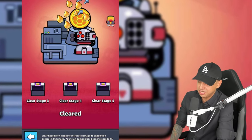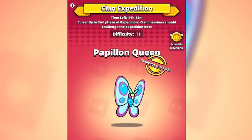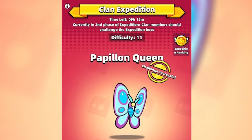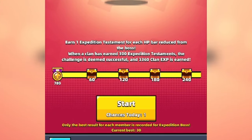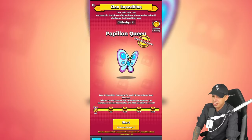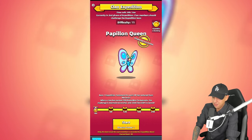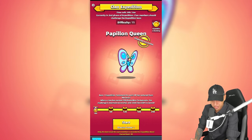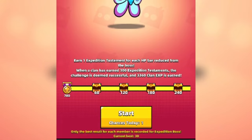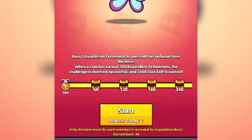Technically, only 20 members need to complete all five stages. In the final phase, all clan members have three days to challenge the Expedition boss. For every HP bar the boss loses, you can earn one Expedition Testament. Each member is given a free chance to defeat the boss daily, but gems can be used to try again, and the best result is recorded. Once 300 Testaments are reached, the challenge is deemed successful and clan EXP is earned.